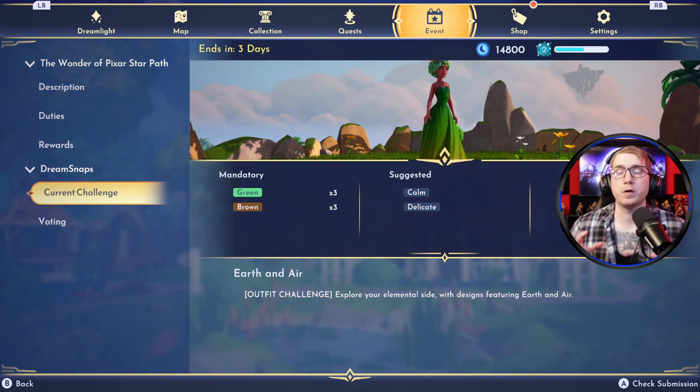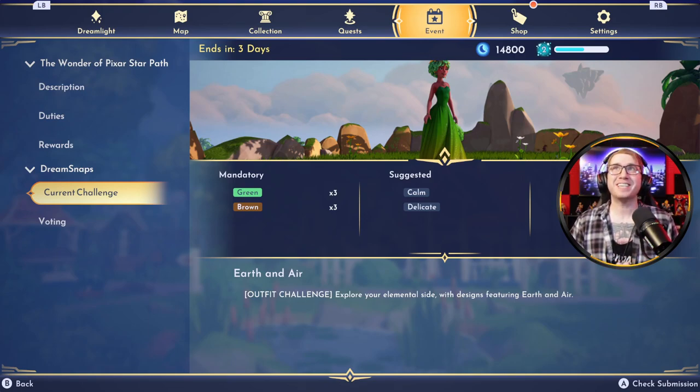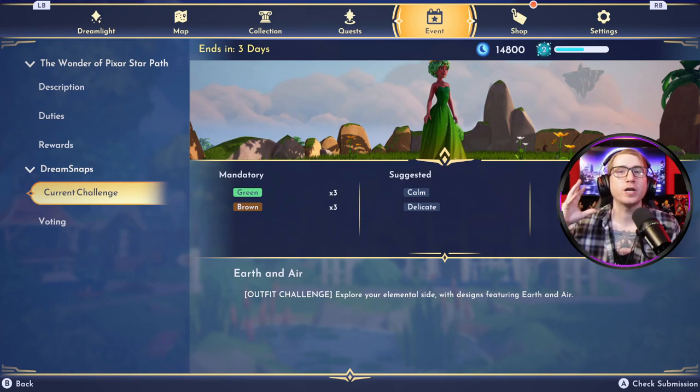This example photo perfectly embodies the challenge itself, but this doesn't mean you need to take the photo in this exact spot. The spot in the example is in the meadow where you can see clouds and blue sky behind the character. There are countless ways to incorporate earth and air into this challenge, and I'm going to be giving you some ideas today. If something here encourages you to improve or tweak a submission you've already made, that's great — though if you're happy with your submission, you should stick with it.